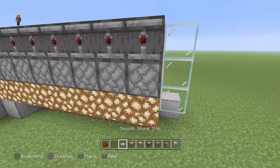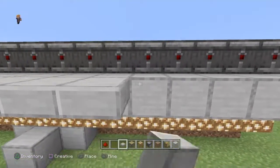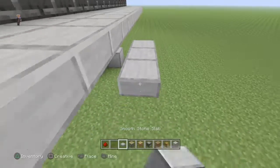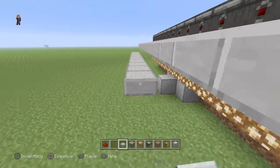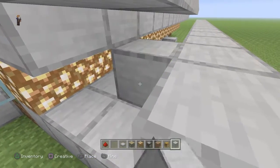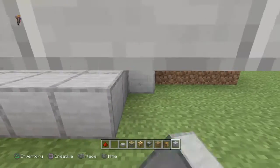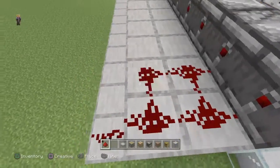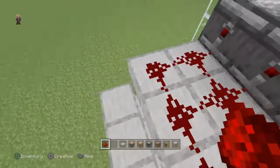Now for the connecting part — you need slabs and redstone. Put a block all around, then put slabs like this, then put a slab one level down next to the other slabs we just placed. Place the other blocks right here and then connect it all. Same process on the other side.